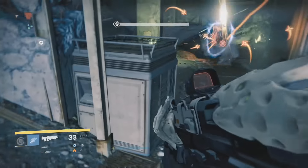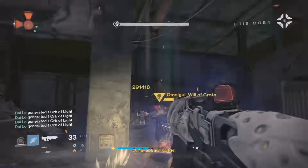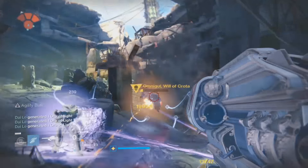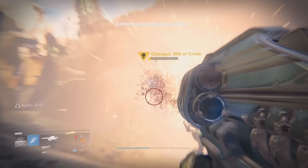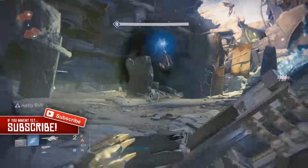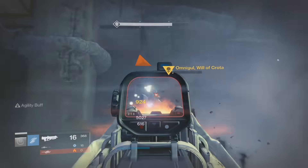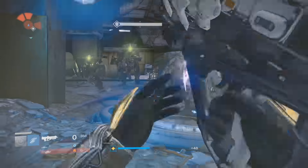So no, you don't have to do the weekly heroic — but if you do, you will get better light gear. If you're someone at 352 doing the weekly heroic, you're gonna get like 355 or 356, so it's better to stick to the normal Omnigul strike, get your 365 first, and then move on to the weekly heroic to get your 380 gear. That's it guys — it was just a video showing you how to get to 365 light gear faster and easier with less stress than doing the weekly heroic.